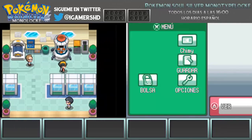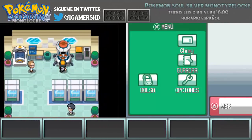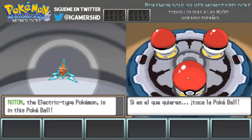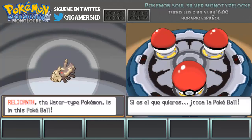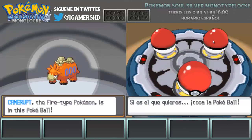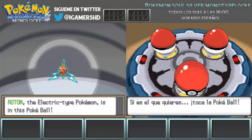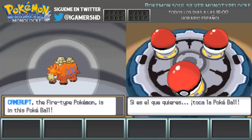No lo voy a elegir yo, lo vais a elegir vosotros. Aquí están los tres starters: Rotom, y seguiremos la aventura con Pokémon de tipo eléctrico; Relicant, y seguiremos la aventura con los Pokémon de tipo agua; y el último es Cameru, de tipo fuego, y con eso seguiremos la aventura.